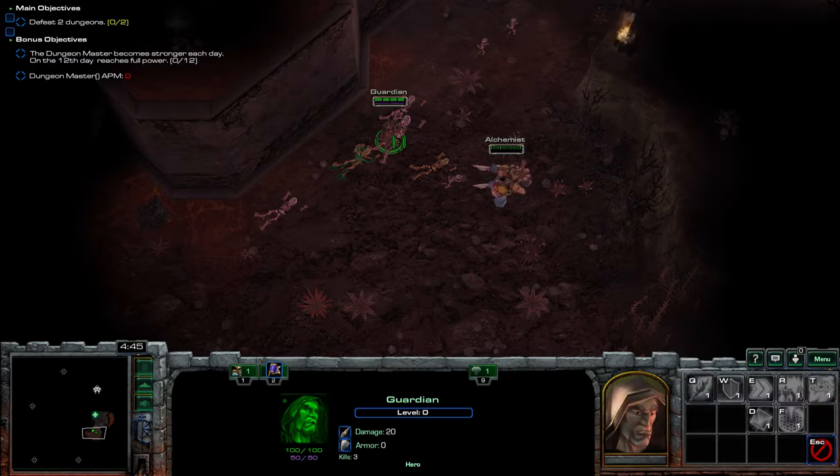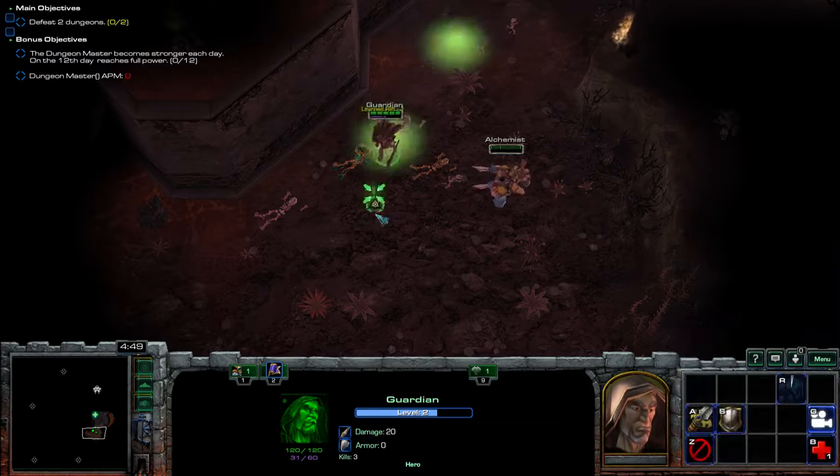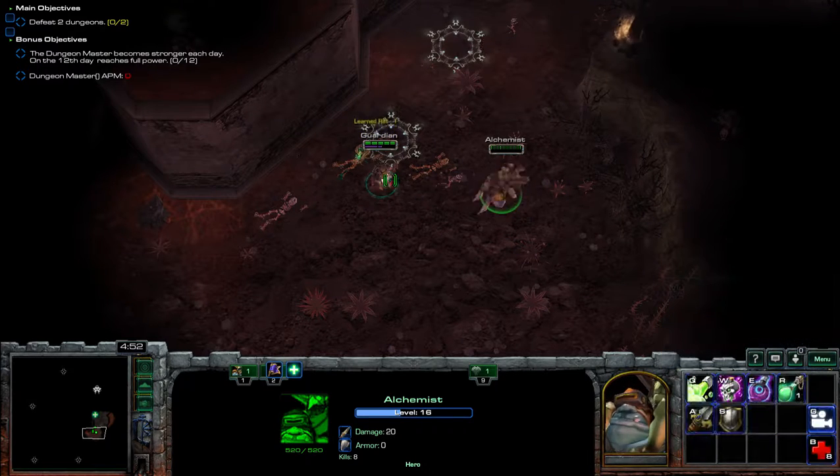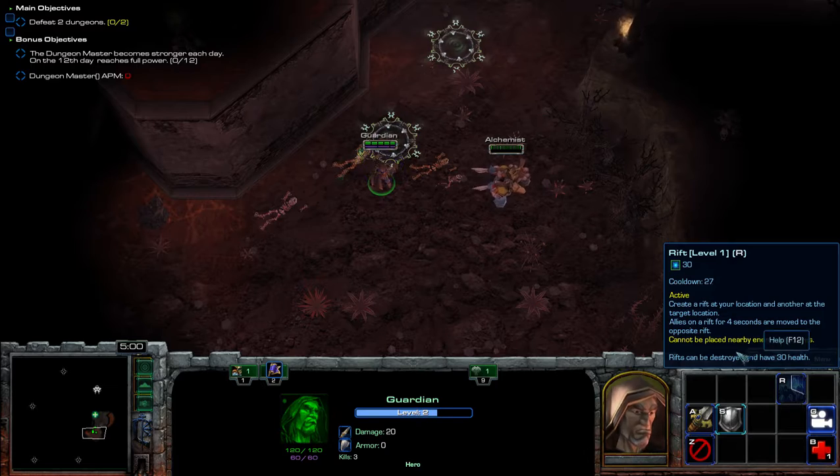It'll give mana over time. So this guy here — we'll just have him use his mana on something, making a portal. Then we can restore that mana and give him a bit of cooldown reduction. You can see the cooldown is ticking a little bit faster than normal, and then it goes back to slowing down.